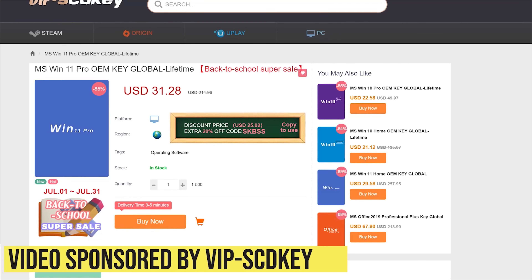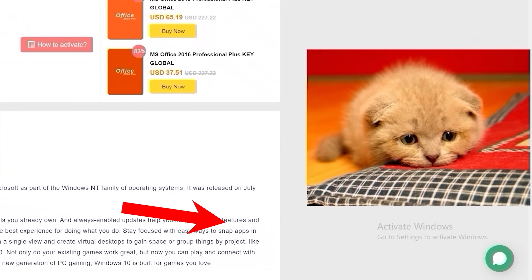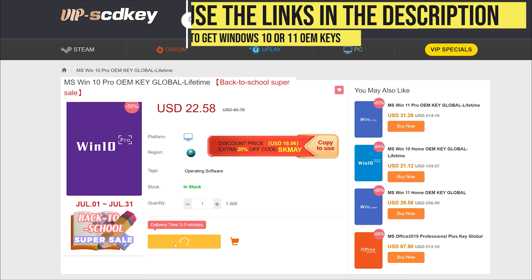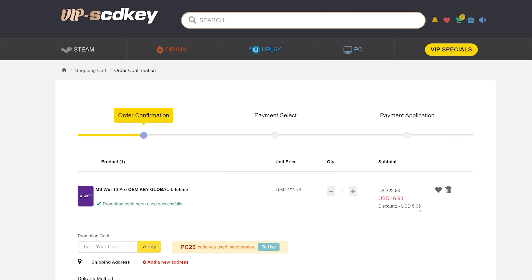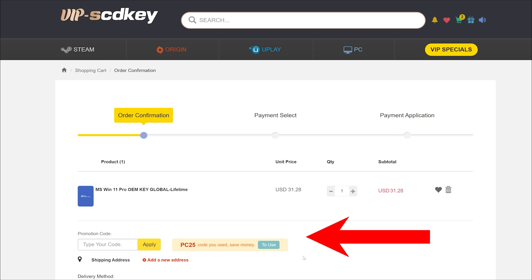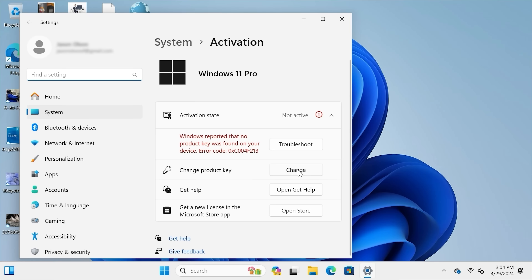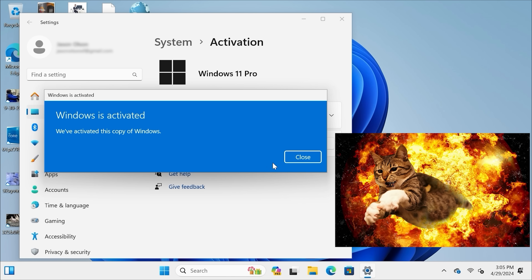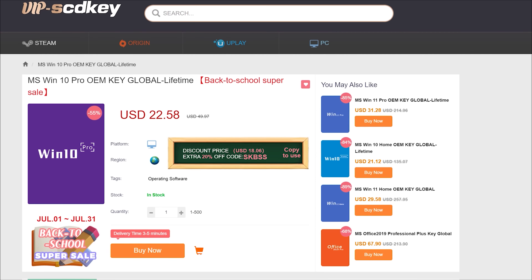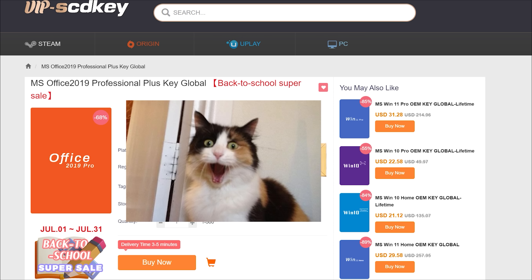This video is sponsored by VIP SCD Key. Say goodbye to crazy expensive Windows licenses and that terrible Activate Windows watermark. Use the links in the video description to head over to VIP SCD Key and get a Windows 10 or 11 OEM license for a great price. Use the PC Builder discount code PC25 for an additional 25% off. Go to the activation settings on your PC, put in the code, and Windows is fully licensed for a crazy low price. Windows 10 can be upgraded for free to Windows 11, and they have Microsoft Office licenses too.